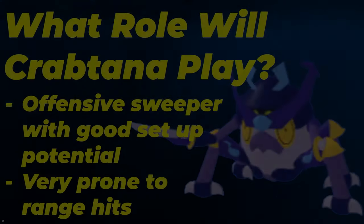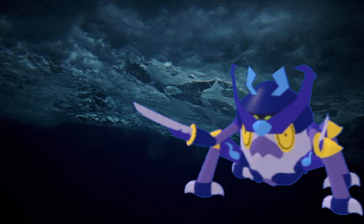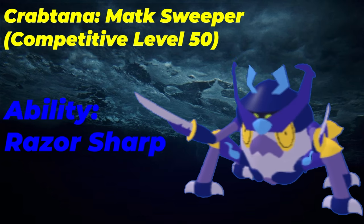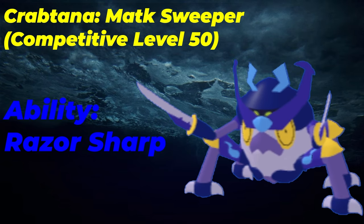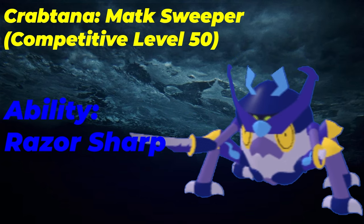Let's talk about Crabtana's sets. We're going to be utilizing two sets: one main set and one niche set using its secret ability. For the first set, we're using the regular ability Razor Sharp. Razor Sharp gives you a 50% crit chance on all moves and boosts moves like Hydro Slash and Slash to an even higher crit chance. This is the same ability as Nevermare's. This ability is the main core of the sweeper role — it lets you achieve higher damage potential. Since you'll be setting up and staying in, Razor Sharp is the best ability you can run on sweeper sets.